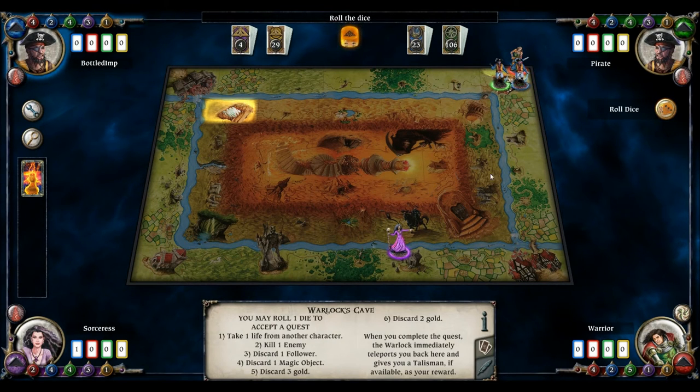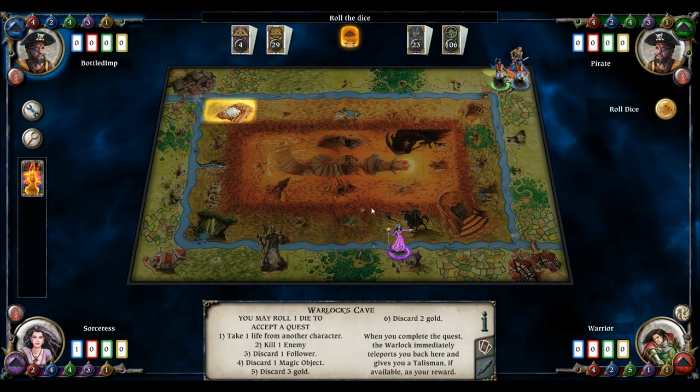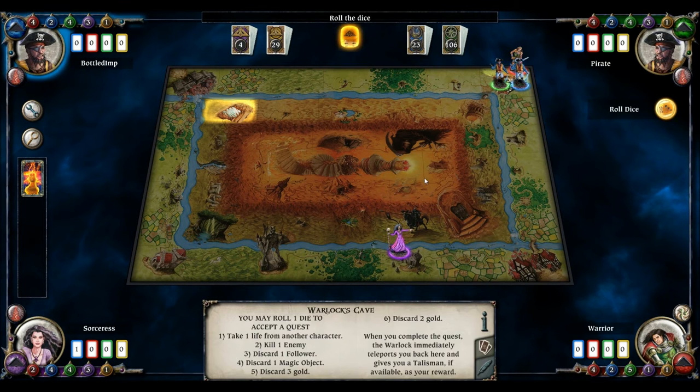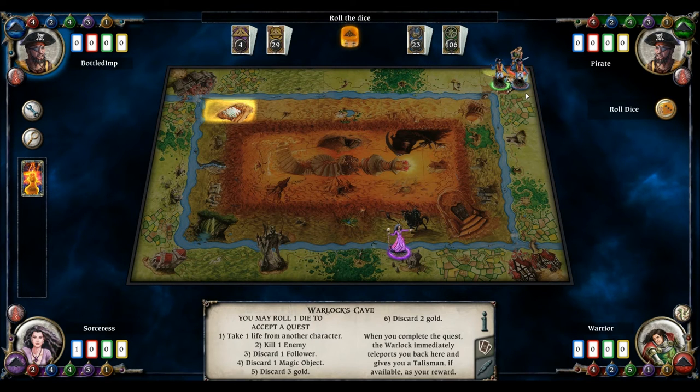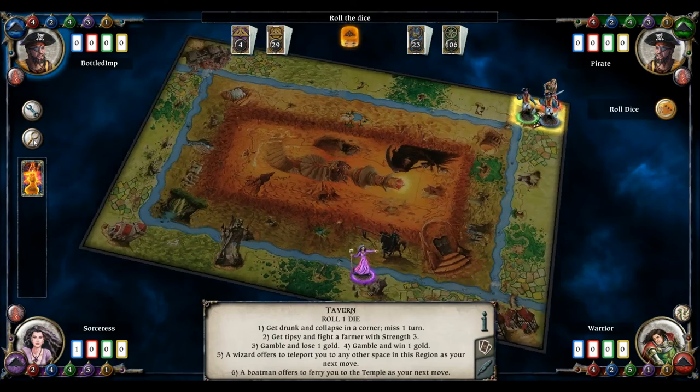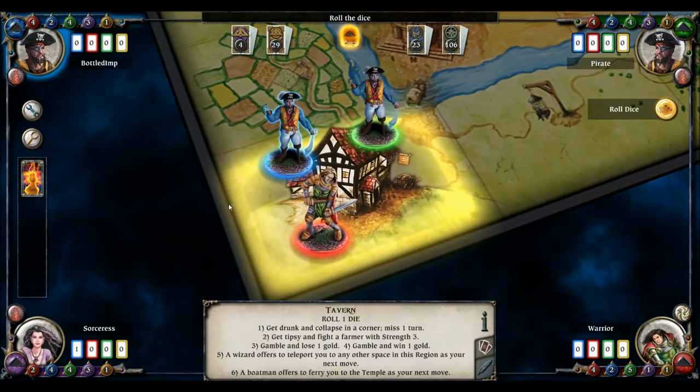They've done a very good job of explaining everything, and the graphics look lovely — that is the board, with the same artwork, and it looks fantastic. Very impressive so far. Nice atmospheric music, lovely mist in the background. Let's have a quick look at the board — we'll start where we are, all in the tavern having a whale of a time: me, my brother Stan, and this other dude.